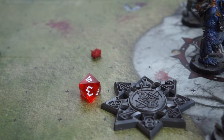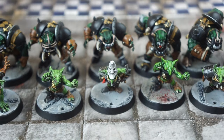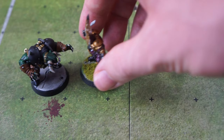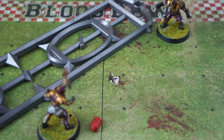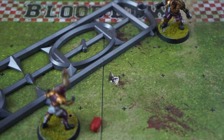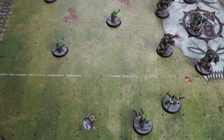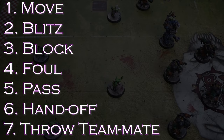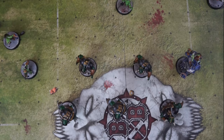The bulk of Blood Bowl is spent on activating your team's players. On your turn, you can activate all 11 of your players, but you don't have to. It's worth noting that you have to declare the action your player will take before they do it — so you'll have to say if your imperial lineman is going to attempt to pass the ball prior to attempting it. You can change your mind, but the opportunity to pass will now be lost for the rest of that turn. There are seven basic actions each player can perform: Move, Blitz, Block, Foul, Pass, Handoff, and Throw Teammate. Besides Move and Block, you can only perform the other actions once per turn.